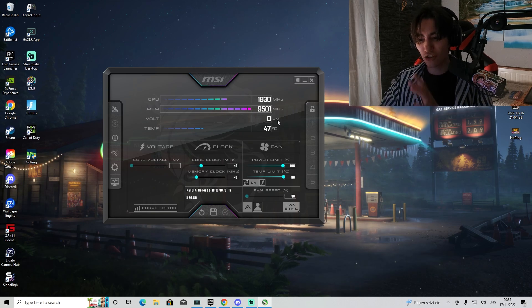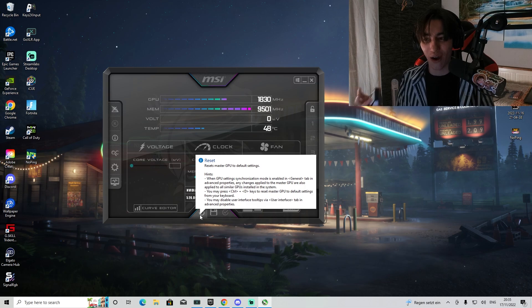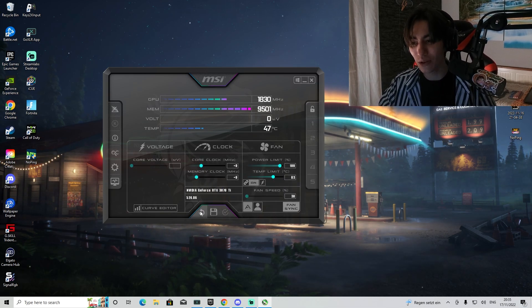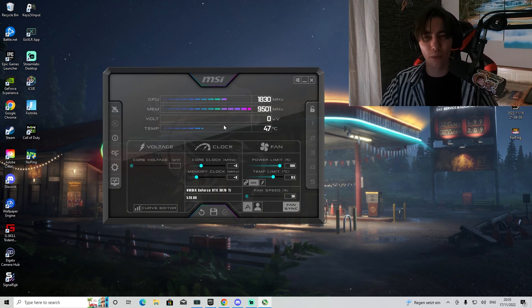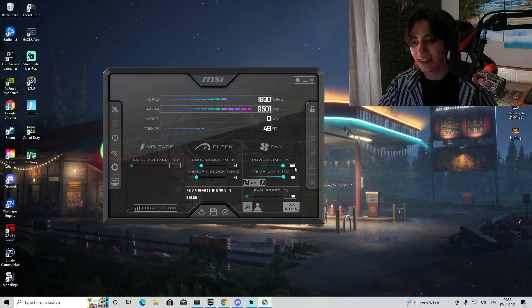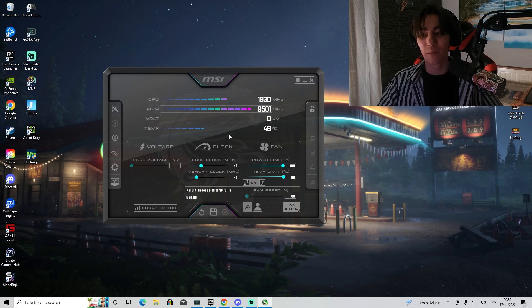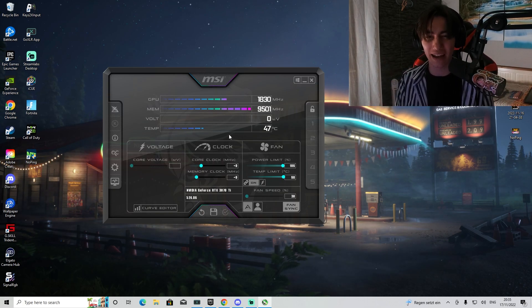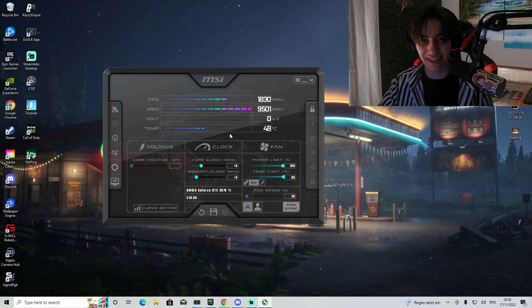What you definitely want to make sure is to reset everything. I know it sounds bad because you probably spent hours finding the best OC settings for your GPU, but make sure to reset everything. The only change I can recommend is setting the power limit to the highest possible for maximum GPU utilization — save and apply that — but for the rest, set everything to normal. Warzone is right now in a very unstable state, so make sure everything is set to stock.